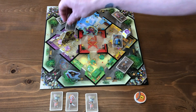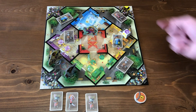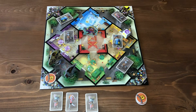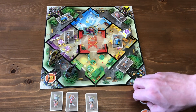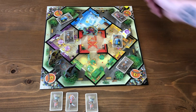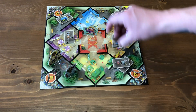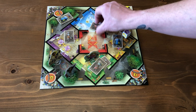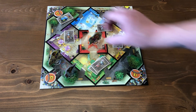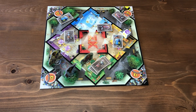Anytime you have two players in one of the entryways, they give each other a high five and then put a lock on there, getting that much closer to winning. You win by getting all the locks placed. You lose if all the zombies are put on the board. Also, if there are three zombies in a room you must leave, and you can never enter a room with three zombies. That is how you play Zombie Kids.